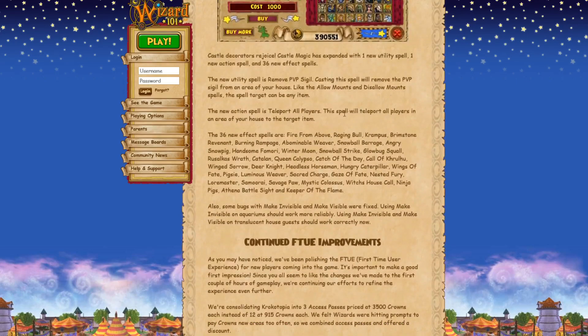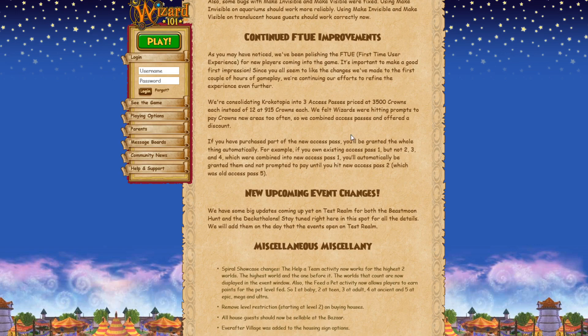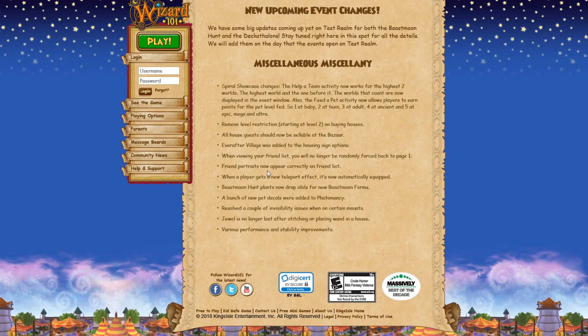People who like Castle Magic are getting an update. They're also updating the early game stuff - specifically for Krokotopia, they're adding three purchasable zone passes for 3,500 crowns each rather than 12 separate ones, trying to make it easier to buy zones. They're also updating Beast Moon and the Decathlons with some extra stuff. There are some interesting bug fixes: they're fixing the friends list bug where scrolling sometimes randomly jumps back to the first page, and also the invisible wizard bug where on a mount you only see the mount running around without seeing yourself.